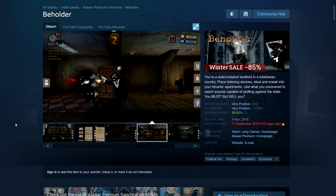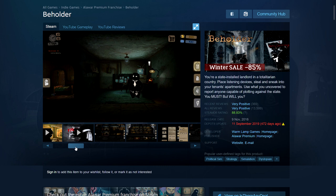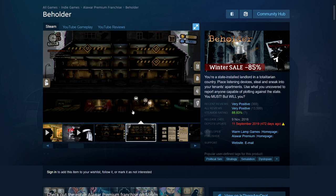Next is Beholder, an indie game I really liked. I mentioned Beholder 2 in another video — this is the original. You play in a totalitarian state where the government controls everything, and you are a landlord installed by the government in the basement. You have to keep tabs on all the apartments above and spy on your tenants. If they're doing something illegal, you can blackmail them for money or report them and get them arrested. You have difficult choices to make, balancing your own family and the oppressive state.